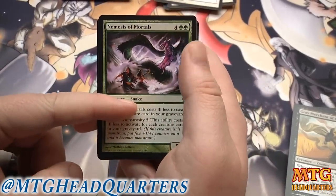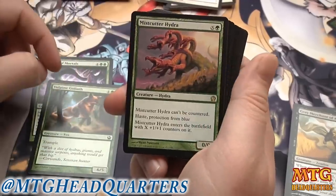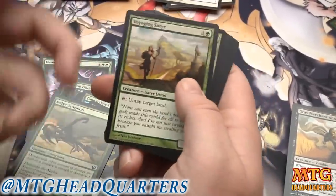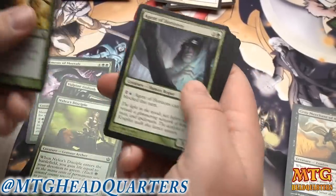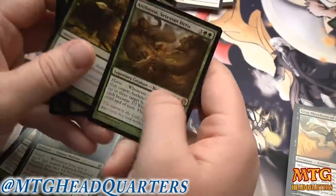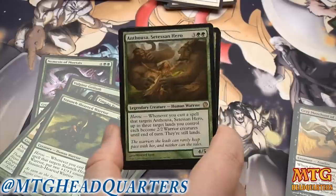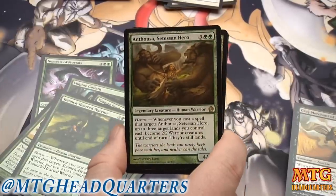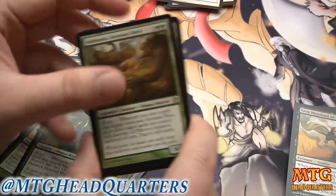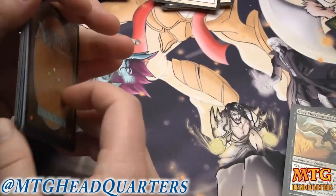The real strength in this pool is green. You've got Nemesis of Mortals which is great, Vulpine Goliath, Mistcutter Hydra is obviously very good. Order of Nylea is great, Time to Feed is great, Savage Surge is great, another Time to Feed, Sedge Scorpion is great, Voyaging Satyr is great. Nessian Courser is actually not bad either. Anthousa is a five-mana 4/5 with a threat — I can't see how you don't play her.